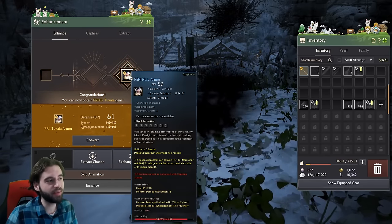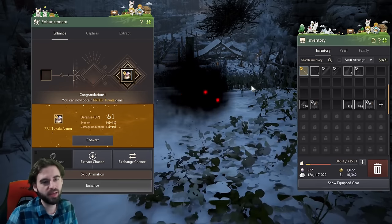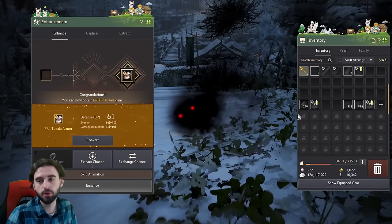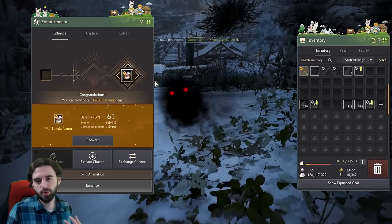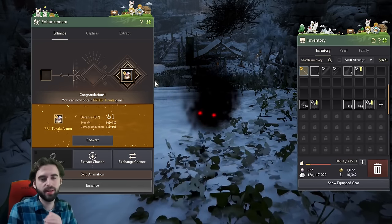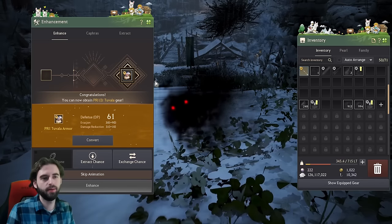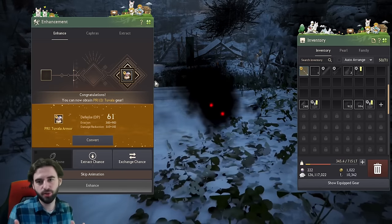You're going to continue to spam these all the way up to PEN. It is going to fail sometimes, but going all the way to PEN took me about 200 stones. Now if this is your first time seriously playing Black Desert and trying to progress your gear, you're going to want to make two sets of this — I'll explain why in a little bit. It has nothing to do with the season server but it's a huge quality of life thing.